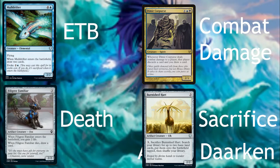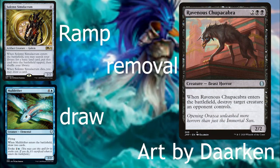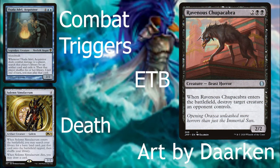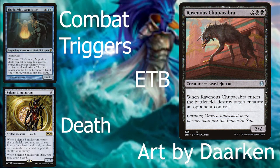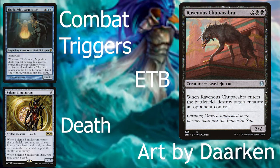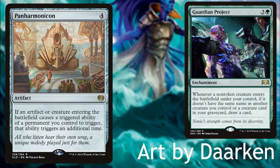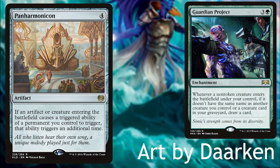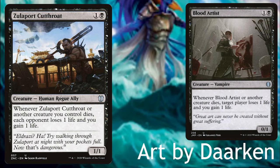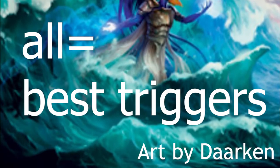You're going to want to attach as many base aspects of the deck as possible to sacrifice, combat damage, death, and enter the battlefield — that includes ramp, draw, and removal. Options for how to build the deck: you can focus on combat triggers, or ETB, or death triggers and sacrifice, or you can do all of the above. Combat triggers let you get evasion and synergies like a Thassa's effect when attacking. ETB effects pair with cards like Guardian Project or Panharmonicon. Sacrifice and death effects enable aristocrats. But if you do all of the above, you don't get those synergistic payoffs — instead you get the best possible triggers from recurring creatures.